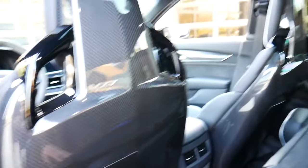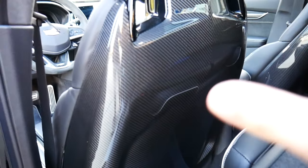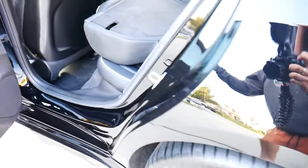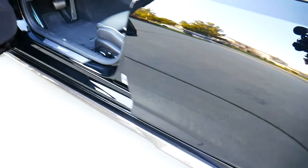But the biggest carbon piece on the interior is the bucket seats — these things are insane you guys. Full carbon bucket seats. I wish I had these in the Camaro, I ain't even gonna lie. But these look absolutely killer, and that's really just gonna wrap up the Cadillac you guys — it looks so, so good.